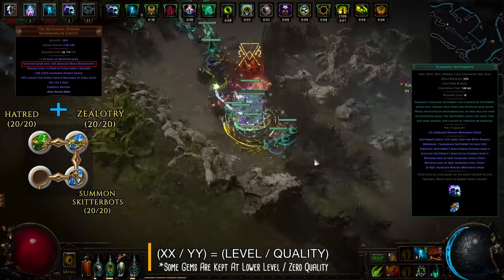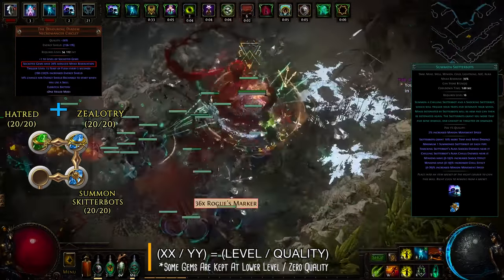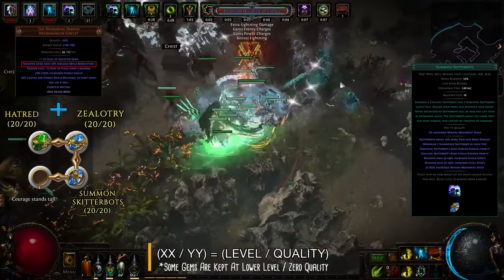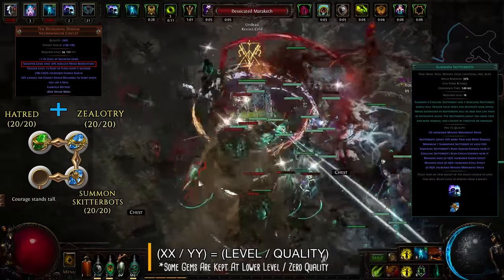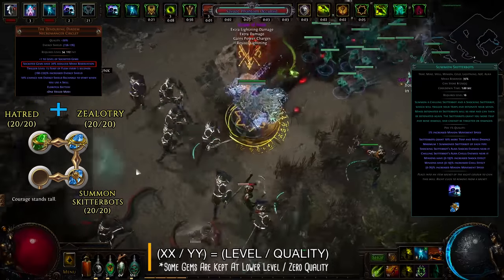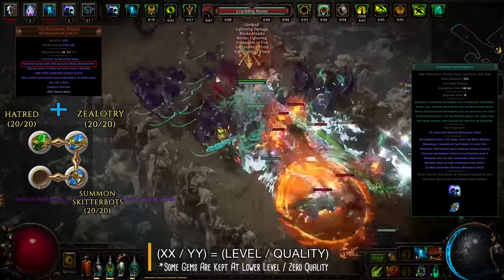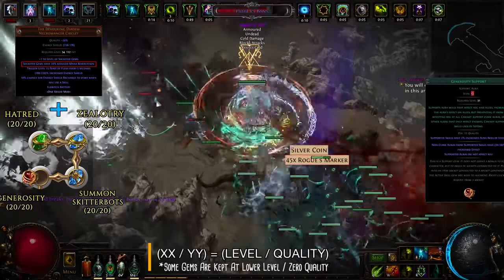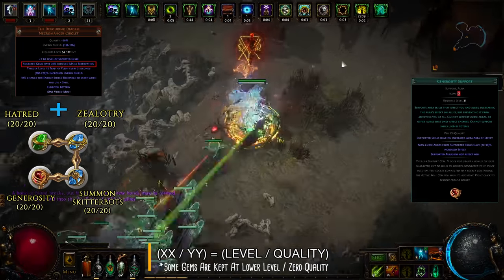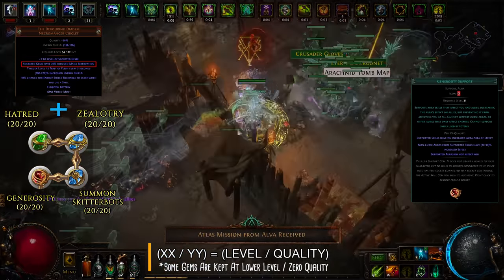You'll be using Hatred and Zealotry, increasing your minions' cold and spell damage respectively, as well as Summon Skitterbots. This aura spawns two invincible robotic spiders which will chill and shock all nearby enemies. Not only will chilling slow down targets, but it also enables Hypothermia's damage bonus. Shocked enemies take 50% more damage on top of that, making this aura extremely valuable. Finally, add Generosity Support, which will boost the effect of linked auras but their bonuses will no longer apply to you — yet another non-existent downside, as you don't care about the damage you're dealing yourself.